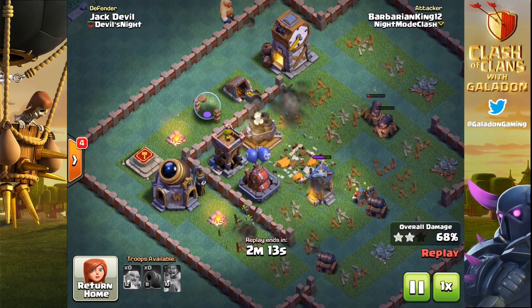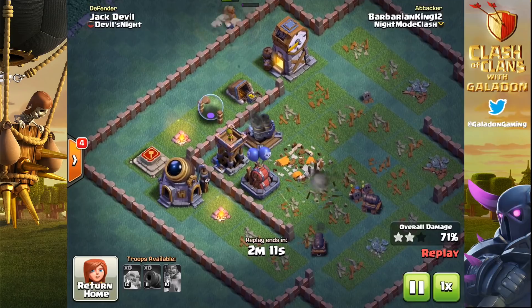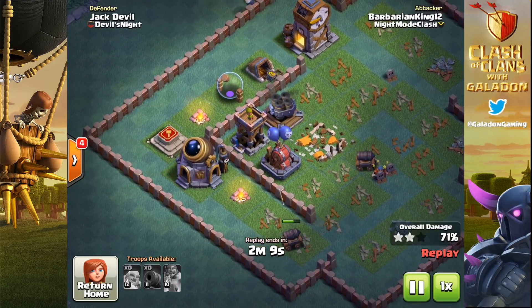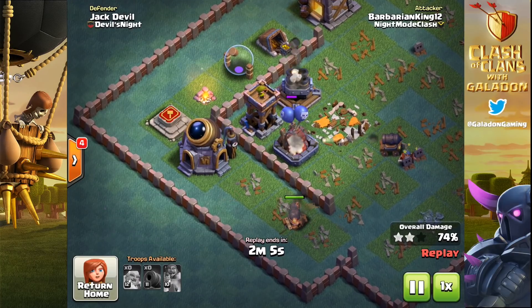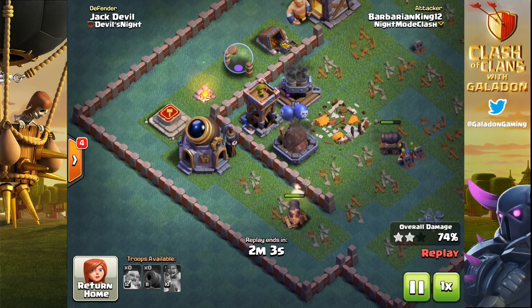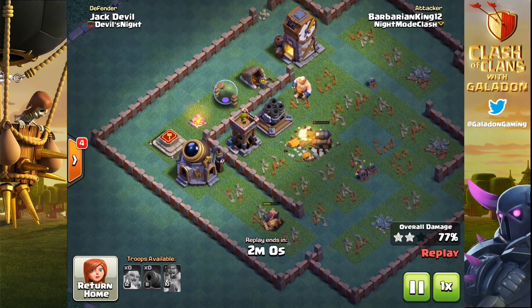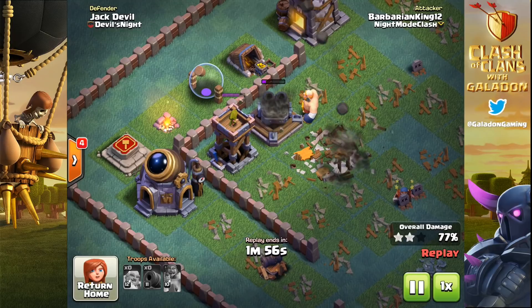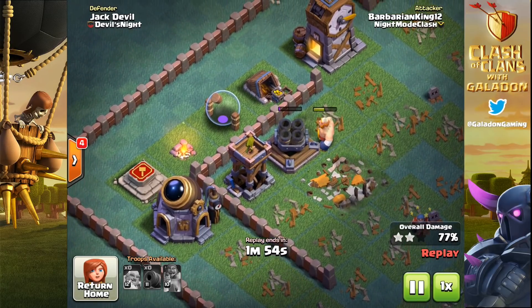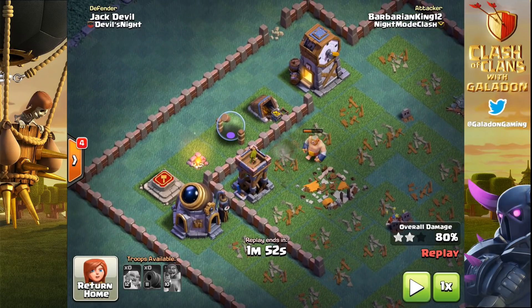As the cannon carts start to fall — two lost at the top, two at the bottom still there — the giant is finally going to get through that wall just as the cannon carts are approaching the multi-mortar and last archer tower. The cannon cart goes into last stand within range of both defenses, the multi-mortar goes down, and now it's just a giant against everything left on the base.